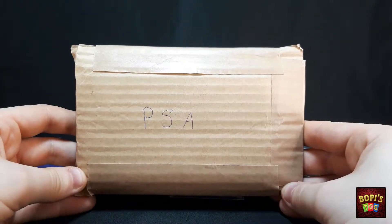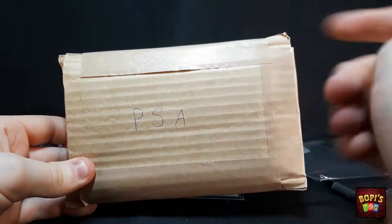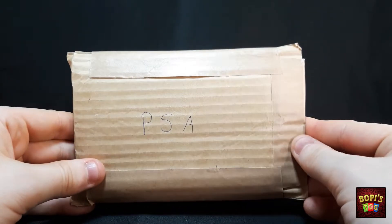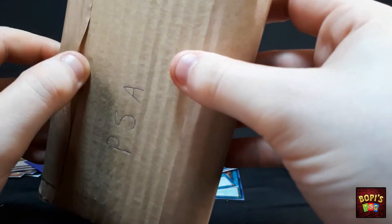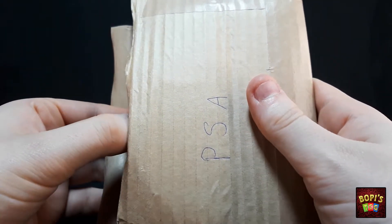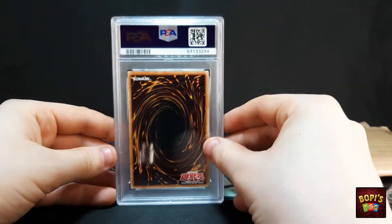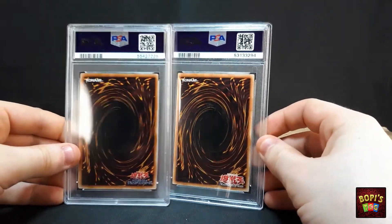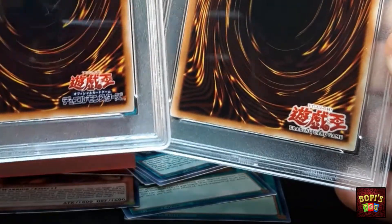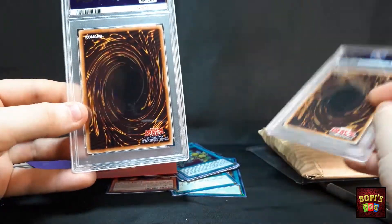Ladies and gents, we are down to the main attraction of this video — in this brown little package. You can already guess what's inside because it says PSA on the front. Indeed, there are two PSA slabs in here. Looking at the backs, they're not English cards — one is a Japanese card and one is an Asian English card. More on that in a moment.